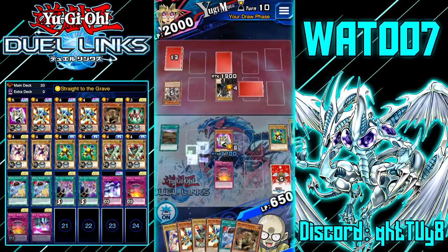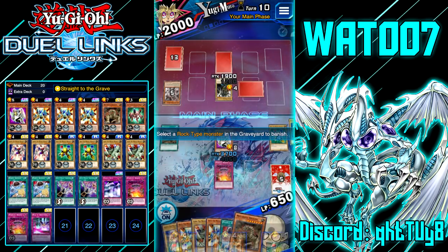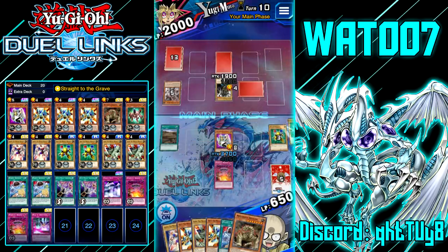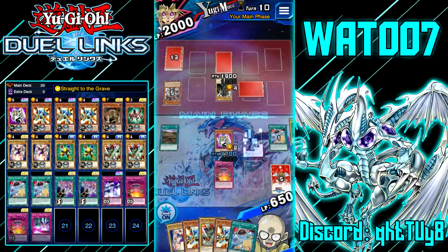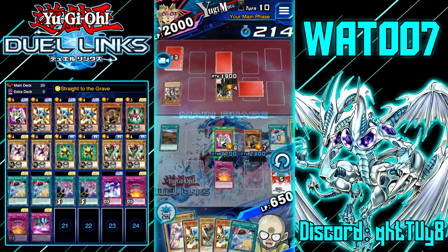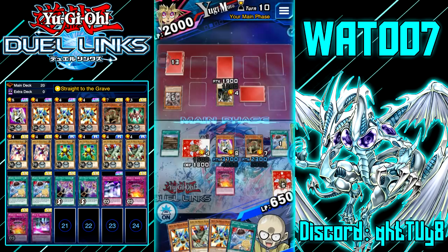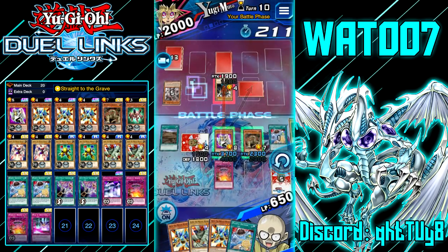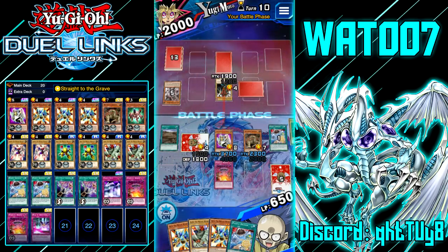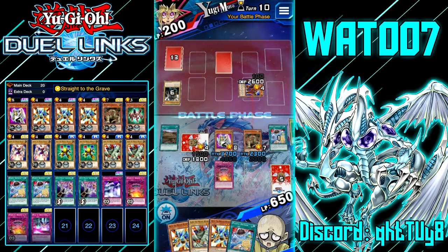I like Mega Rock Dragon — let's try to go ham on this boy. We can get a 2100 attack. We're gonna attack with our strongest one just in case it's something like Wall of Disruption. Could be Econ or something — could be another Mirror Wall. Let's see if it's another Mirror Wall. I didn't quick-attack either — 1800, yeah he has enough attack if he plays Mirror Wall. Oh dang, it's not Mirror Wall.